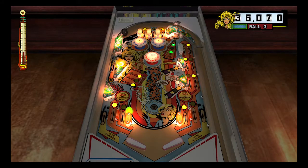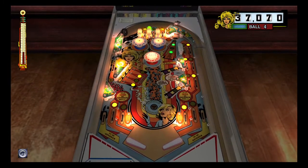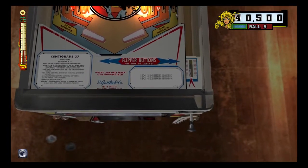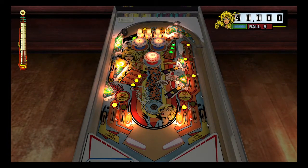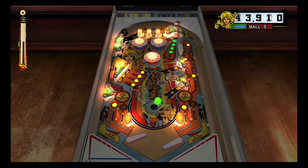The D lane is right next to the bank of drop targets, and A, B, and C are the top rollovers at the top. The blue pop bumpers give 100 points and the red one in the middle gives 1000.